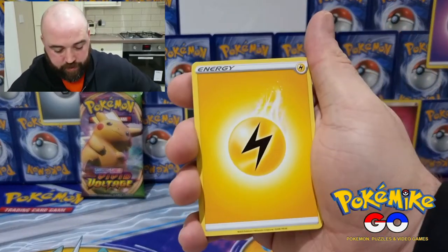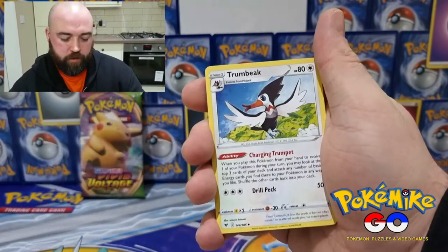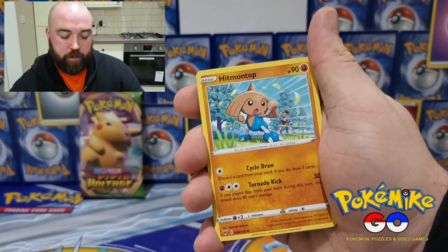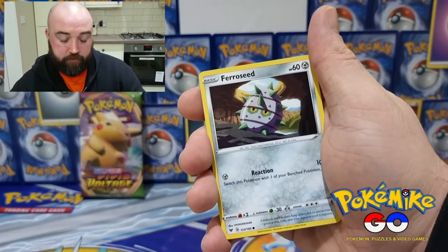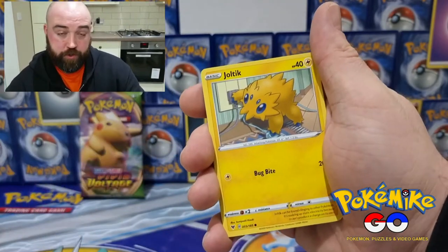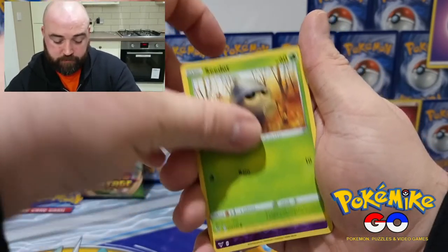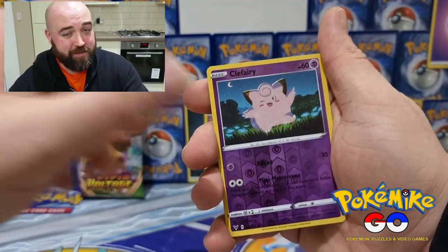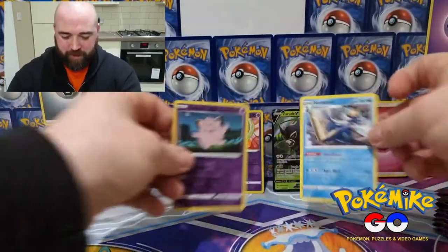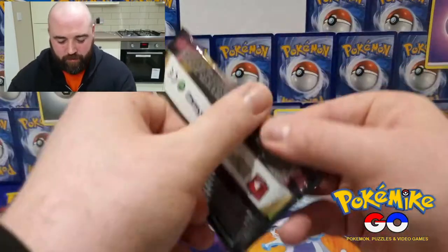Okay, here we are. Energy, Mighty-something, Crustle, Hitmontop, Shreppet, Ferroseed, Joltik, Sandile, Seedot for the reverse holo. That's Samurott. Okay, there we are guys.